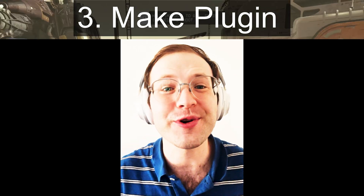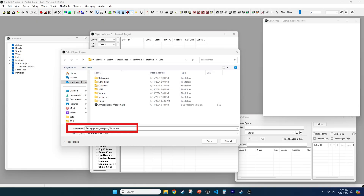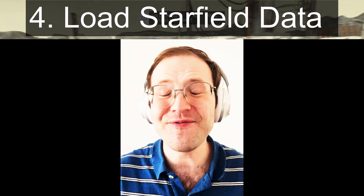For step three you need to create your plugin. Go to File, Save Plugin, then save your mod as desired, which in this case will be Armageddon_weapon.ESP.